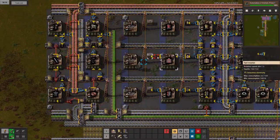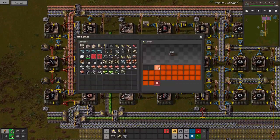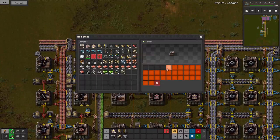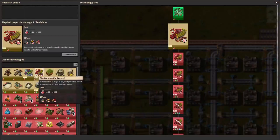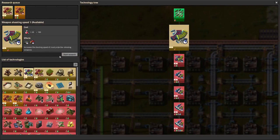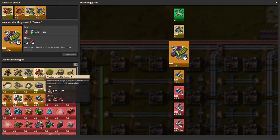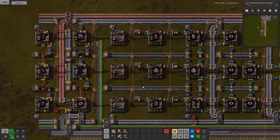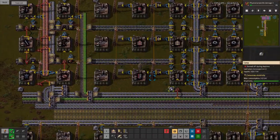Let's add red belts to the mall, keeping the same products in line with their upgrades. I'll set a cap of 100 here and 200 for the underground belts. All our research is done — I'll go ahead and start on weapon shooting speed as well as physical projectile damage.